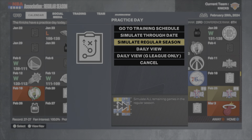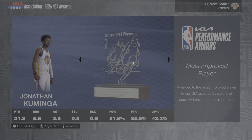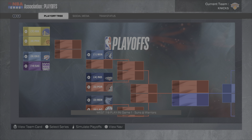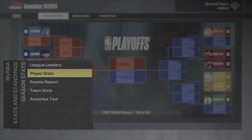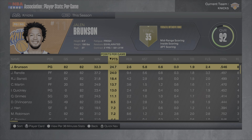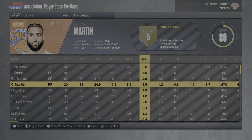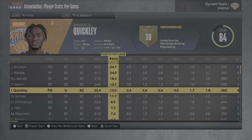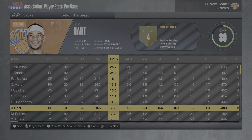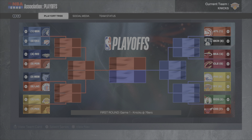Simulating to the end of the season — Most Improved Player is Ja Morant, and MVP is also Ja Morant. We're 16th in the Eastern Conference. We got 25 from Brunson, 24 from Julius Randall, 18 from RJ Barrett, 13 from Caleb Martin shooting 30% from three, 13 from quickly, 11 from Quentin Grimes, and 8.5 from DiVincenzo.